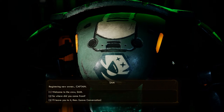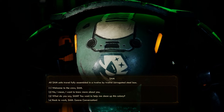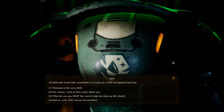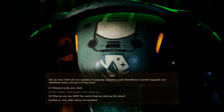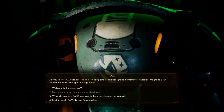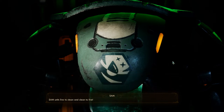'Registering new owner. Captain!' So where did you come from? 'All SAM units travel fully assembled in a 12x12 corrugated steel box.' No, I mean I want to know more about you. 'Did you know SAM units are capable of equipping regulation-grade flamethrower nozzles? Upgrade your attachment today!' Welcome to the crew, Sam. 'SAM units live to clean and clean to live!'